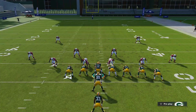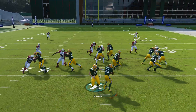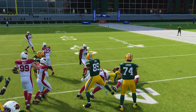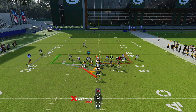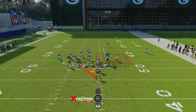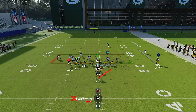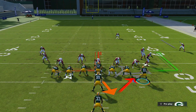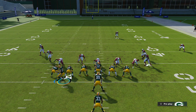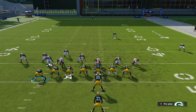You have a lot more success if you run Power O to the weak side. If you're on the right hash running it to the right side, you're probably going to have more success, more yards, more consistency — rather than flipping the play and running it the other way. Now when everybody is loaded to the left side, what you can do is flick the stick to the right and check if someone comes across the field with you. Two people came across — that's not good. Go back, keep the arrow to the right, and take your chances with the numbers.